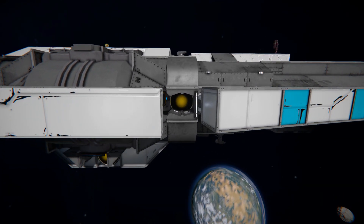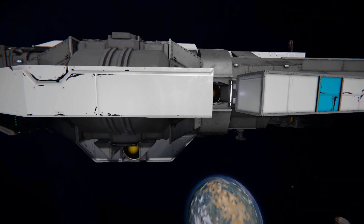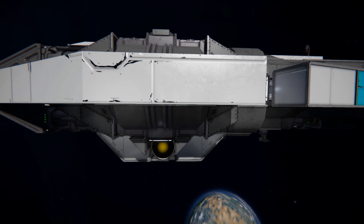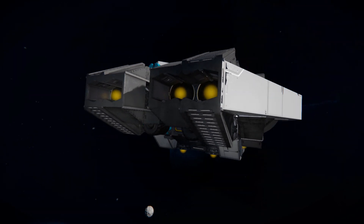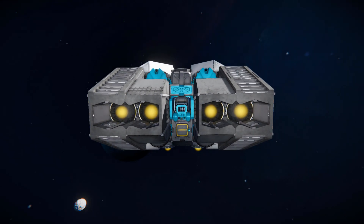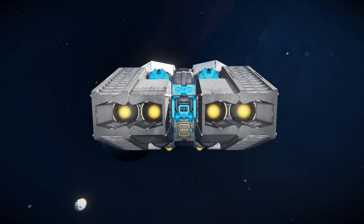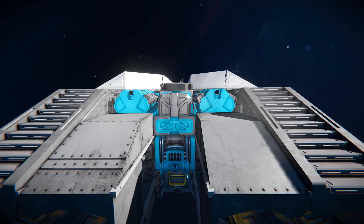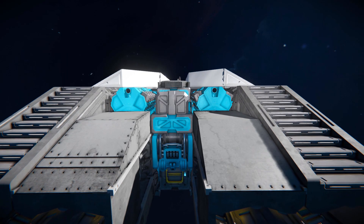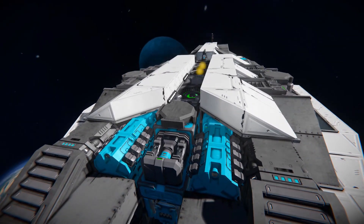Continuing around the side, there are more hydrogen thrusters and a large hydrogen tank to store your hydrogen. Moving further around to the back, there are oxygen tanks to make sure you don't suffocate on a long voyage. At the very back we've got four hydrogen thrusters surrounded by stairs, sloped blocks, and encased in thinner passages.